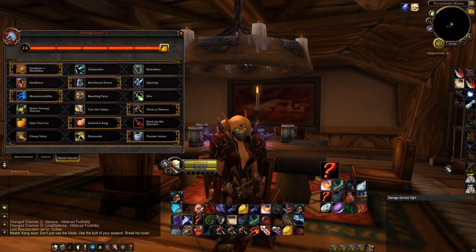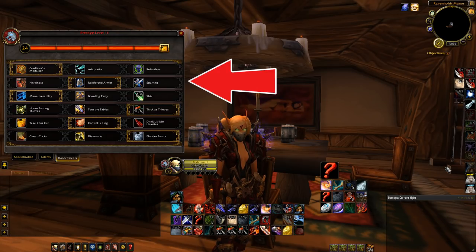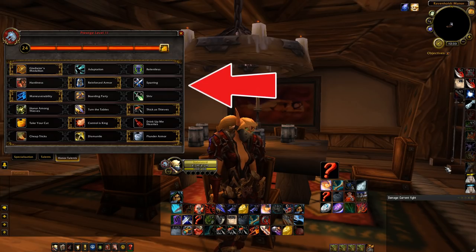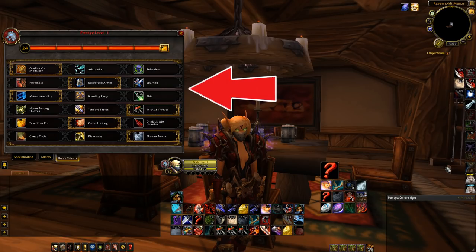Now let's look at PvP talents. These change depending on what you're doing and who you're facing. For most battlegrounds I go Gladiator's Medallion, unless you're Human or Orc where Adaptation or Relentless might be options. In the second row I go Reinforced Armor, unless I'm facing pure melee where Sparring is better. In the third row I generally go Manoeuvrability, because Sprint is on the cooldown reduction mechanic, so I can use Sprint more often and get more value from it.